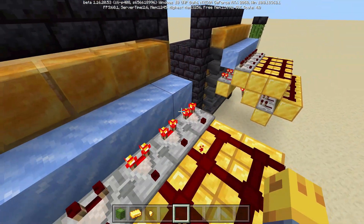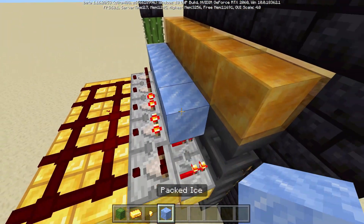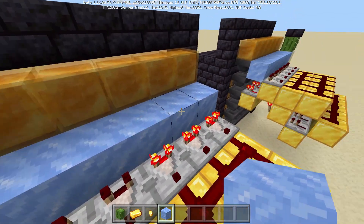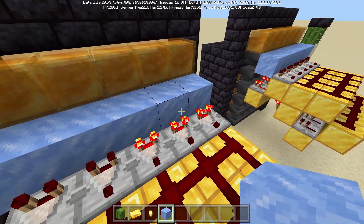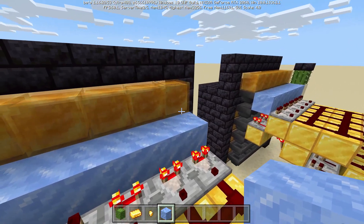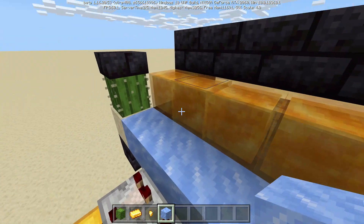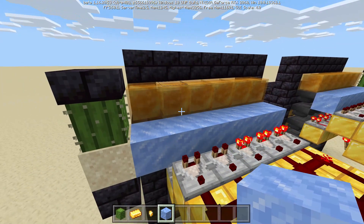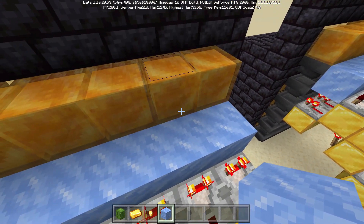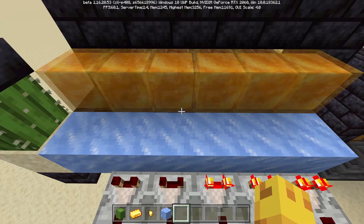The first two item filter slots are going to be used for gold ingots — we've got two of those not because we get so much gold, but because sometimes the hopper cooldown allows gold to slip past the first one and make its way into the cactus, which we do not really want. So once we've got those first two set up with our gold, we are going to set the other three up with gold nuggets.